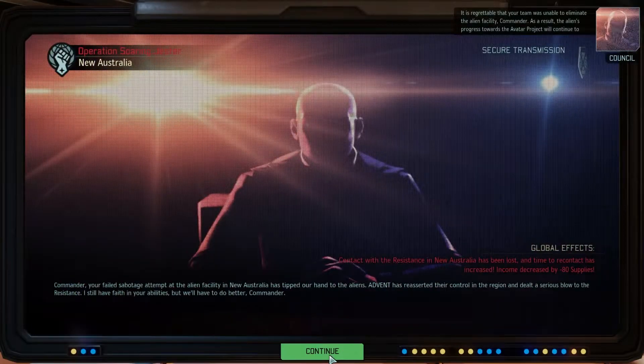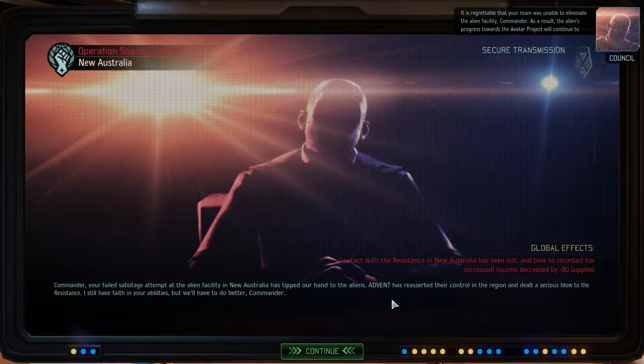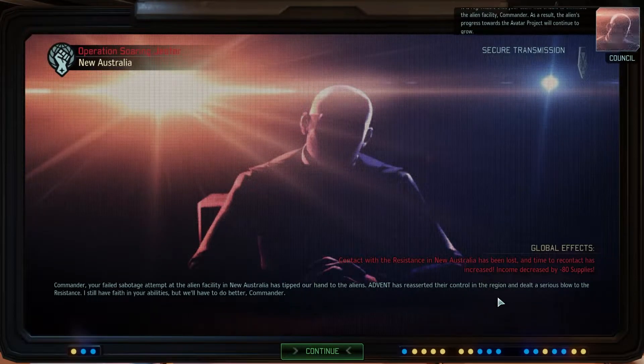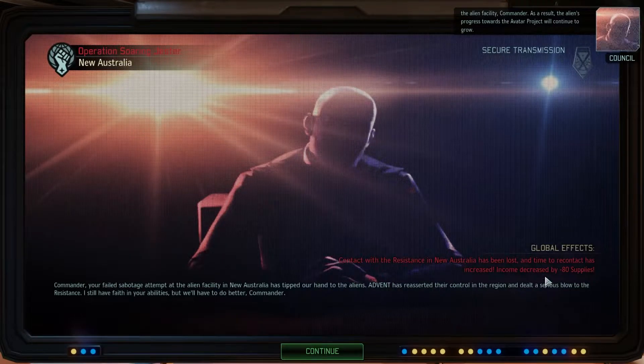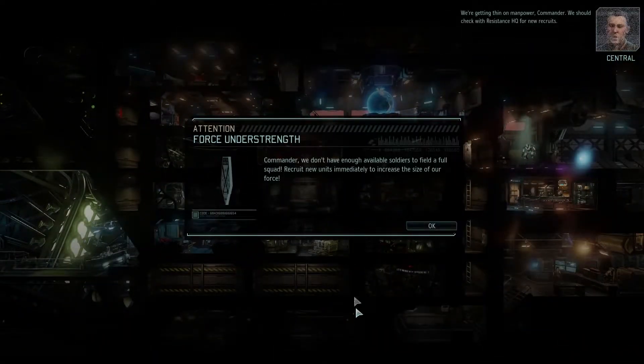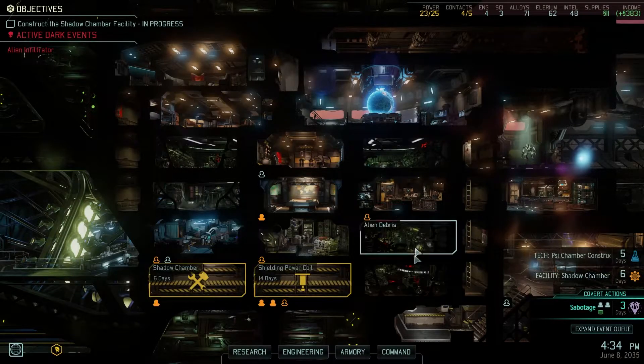It is regrettable that your team was unable to eliminate the alien facility, Commander. As a result, the alien's progress towards the Avatar project will continue to grow. We're getting thin on manpower, Commander — we should check with Resistance HQ for new recruits. Yeah, I know.